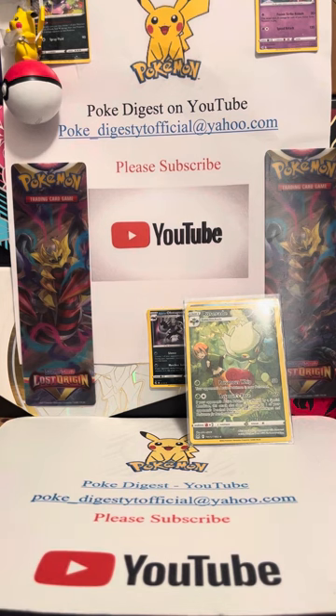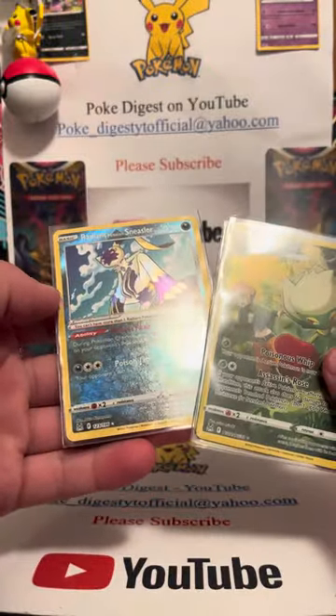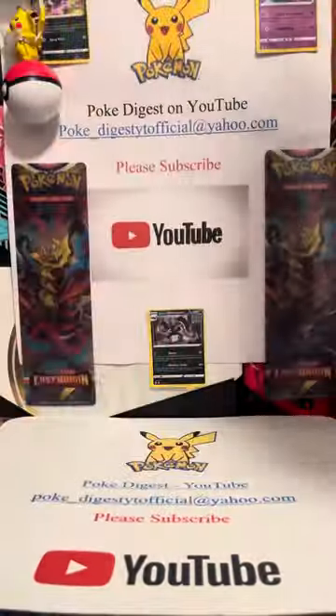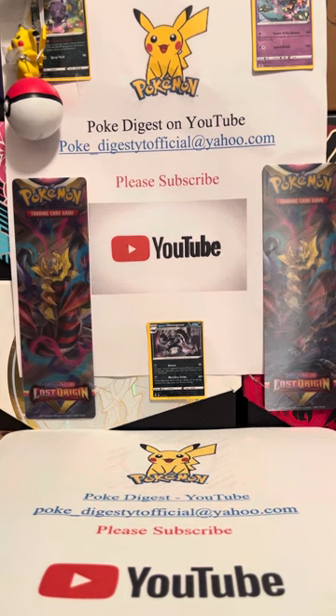We'll put the code cards and energies back. Perfect — so we did pull all these, this is actually pretty good. Yesterday's one was Spiritomb, and today we got the Roserade, Radiant Suicune, and Sneasler — so it's not that bad actually. Thank you guys so much for watching. Make sure to go purchase cards off my TCGPlayer website. I got this new Charles RDH green collection box — I have two of them now and might be opening soon. Thank you guys so much for watching and have a great rest of your day. Peace out, bye!